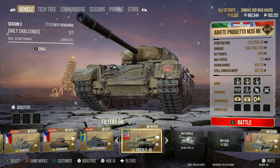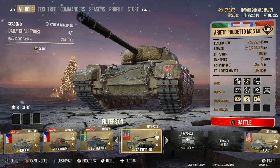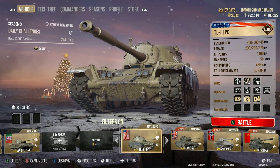The TL-1 LPC and Progetto 46 — these two mediums are absolutely outstanding whenever it comes down to making silver inside this game. I did not want to include the Ragnarok, the Hydra, or the Minotaur — even though those tanks have a 75% silver earn rate, they come around once a year, they are the Crimson set. So these are tanks you can get all year round. The LPC is on sale this week — if you guys can get it, get your hands on it. It is a solid tank.